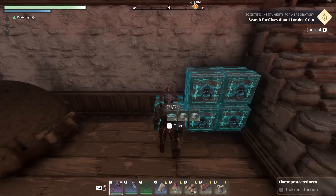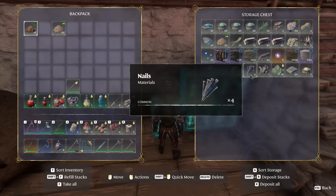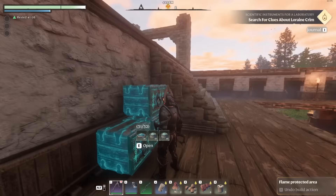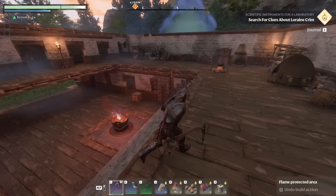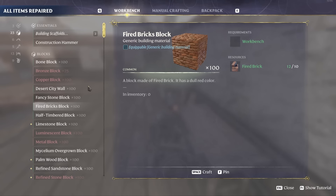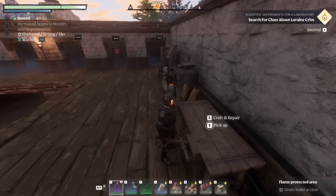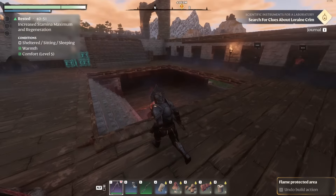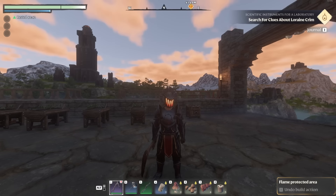One final thing you might not have experienced yet, depending on how far into the game you are: magic chests. Make these as soon as possible because any resource or material you place in them can be used from anywhere inside the flame altar's radius for crafting. So if I go to the crafting bench and want to craft fired bricks, I can create them even if I don't have the materials on me — it allows you to use resources anywhere in the flame altar radius to craft whatever you'd like, which is very very useful.